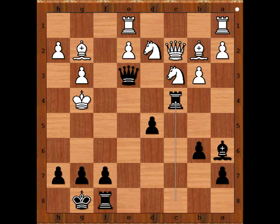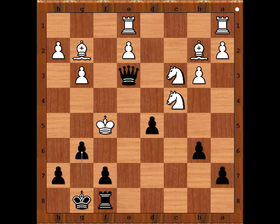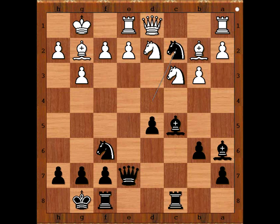King takes knight, and now a very interesting move — king takes bishop, sacrificing the rook. This is check, sacrificing the rook to clear the path for the bishop. After knight takes rook, bishop to c8 check, queen to f5, then bishop takes queen, king takes bishop, g6 check, king to f6, queen to e6 check, king to g5, queen to f5 check, king to h4, queen to h5 check.